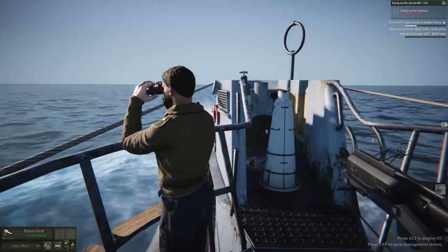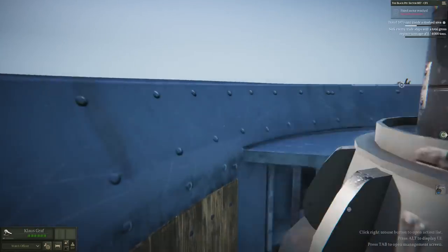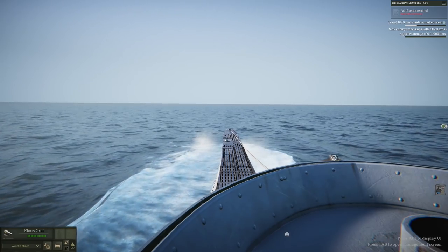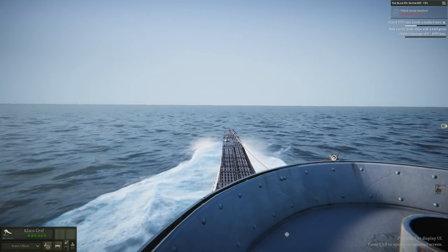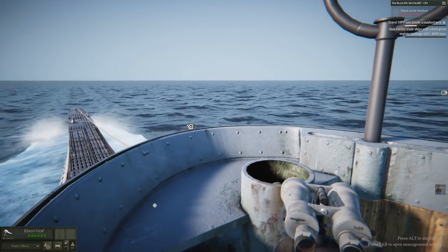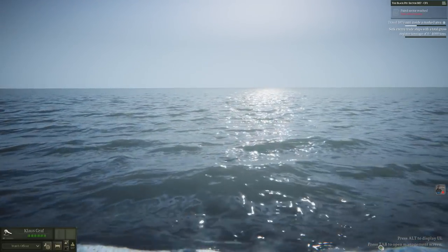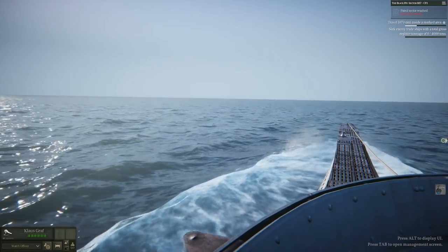So we're out here on patrol with a fresh crew and a fresh boat — well, it's a little bit rusty around the edges, but it's doing great. It'll do us for now. We've done about 250 kilometers on our patrol zone. You can see that up in the top right-hand corner. We've got to do 1,070 nautical miles in this area — we've done about a quarter of it. So we're going to continue to patrol, hunting down any ships we may find. So far I haven't seen a sausage, but I'm sure things will change.